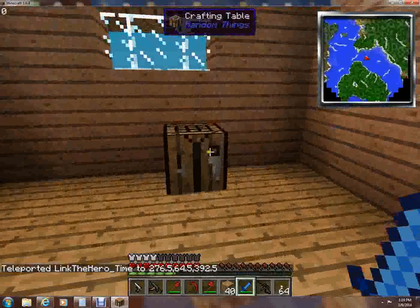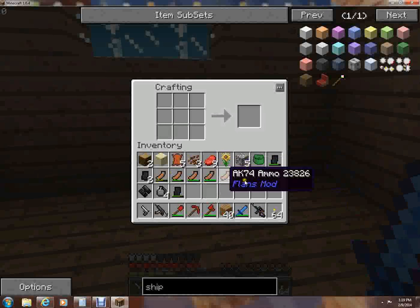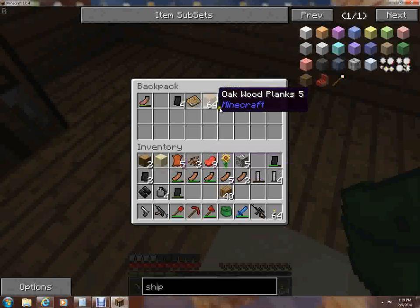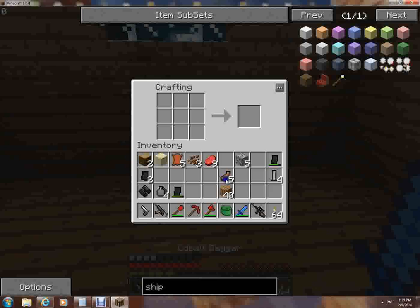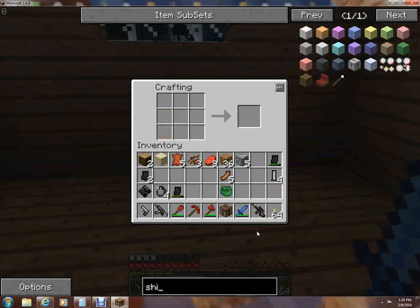There we go. What — no way, it's ruining my inventory! Oh dang. Why is it ruining my inventory? Oh, I have wood! Let's just build this — I'm gonna need to get some cobblestone. Let's make another crafting table and make this look good.